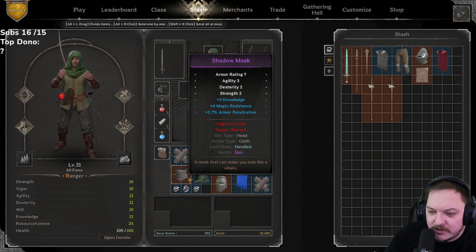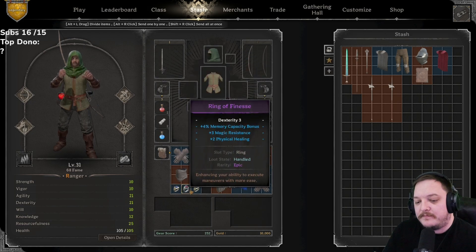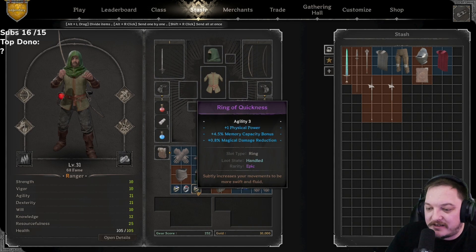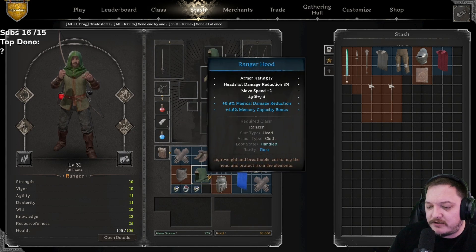Shadow mask: two knowledge, 2.7 armor pen, four magic resist — not the worst, not the best, probably looking more on the warlock side. Two magical power, one physical power — not bad. Edgy ring: memory capacity bonus, I'd have rather seen something different, maybe some true fizz. Physical healing, magic resistance — I don't really think that's good. Memory capacity — you could use it for maybe a warlock or cleric. Bard, actually — that's not too bad! Both of these could be used for bard, I totally forgot about the bard.